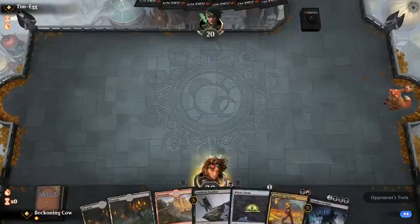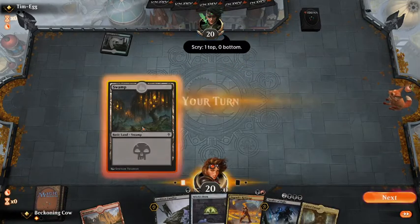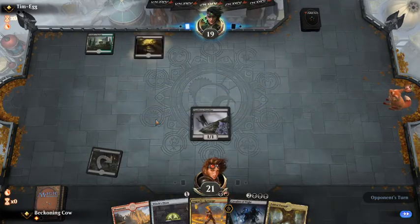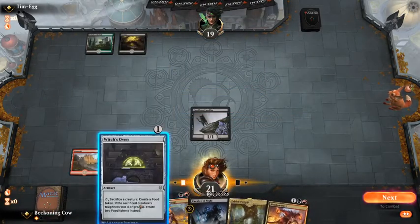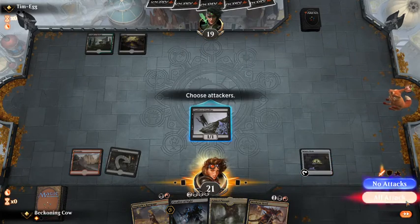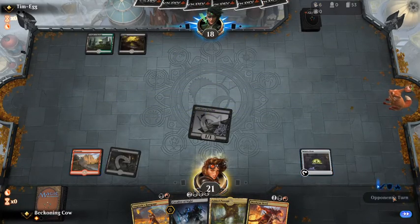I'll capture everything — that's nice. I'll play Cauldron Familiar because then I've got the ability to swing in for one extra point of damage at the very least. I might just choose to do the Assassin's Trophy. He doesn't actually have the ability to play any spells.